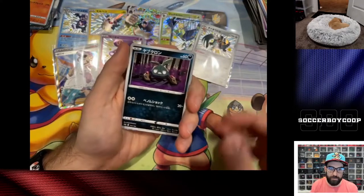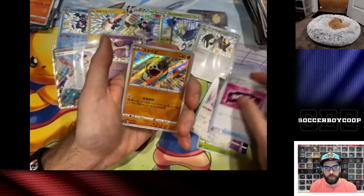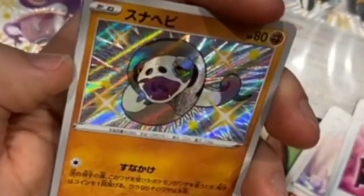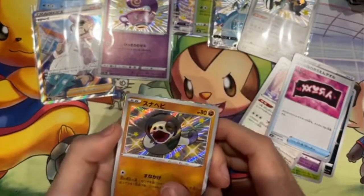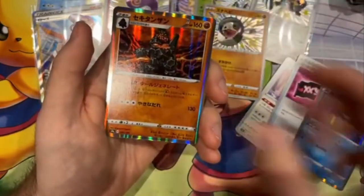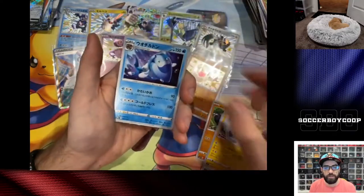It's gonna be so epic when we get the god pack. Yo, shiny Sillicobra — look at this guy, look at that derpy face! Oh, I love it. I think it's a derpy face. We got that Pico — we got you shiny.